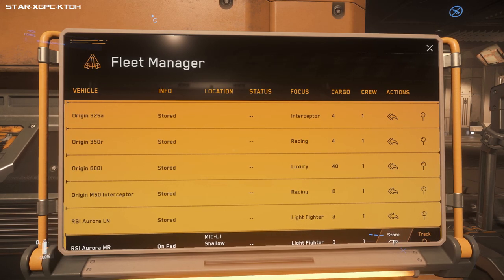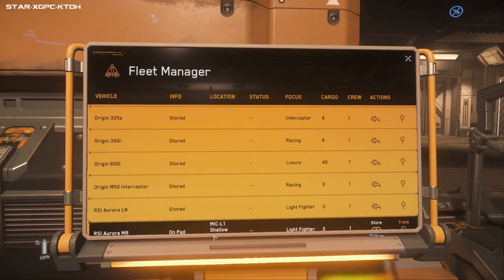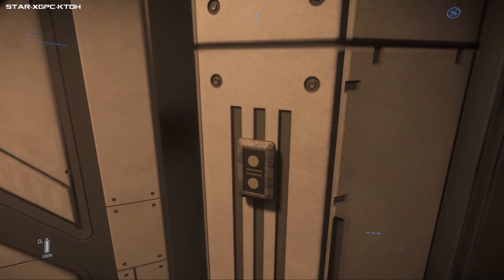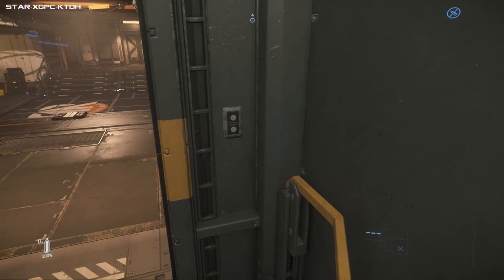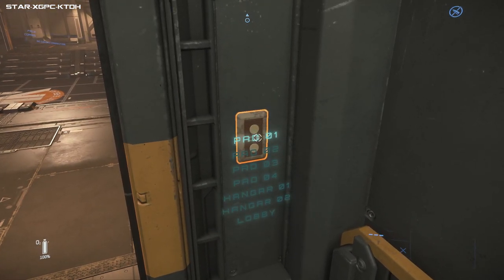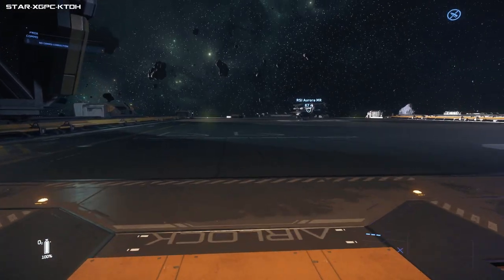You can see what pad it's on. You can take it back to storage - once you've taken it back to storage that will change back to retrieve. If you've got one ship it'll be at the top and you'll be able to see what pad it's on. That's how you find a lost ship in a station - not so much a problem on a station, but on a planet with 10+ different places to park it can be an issue.